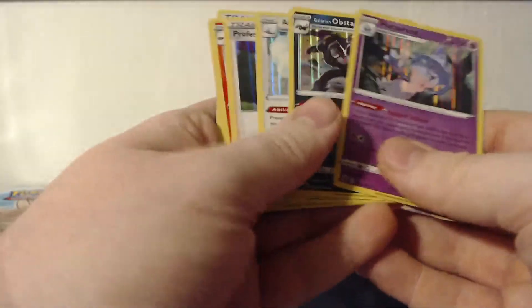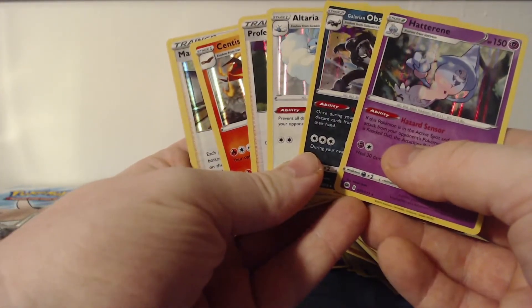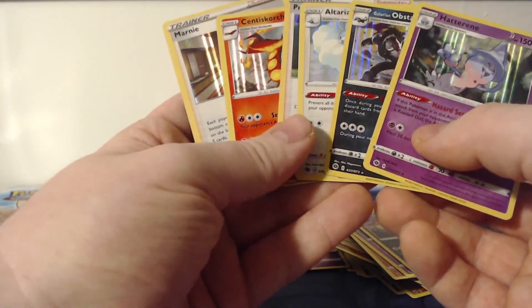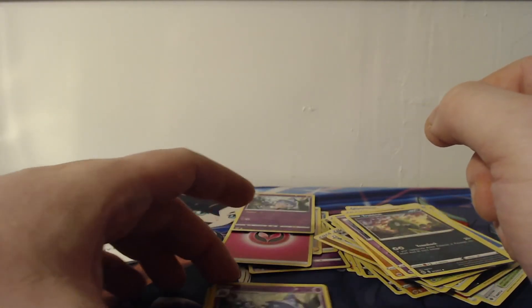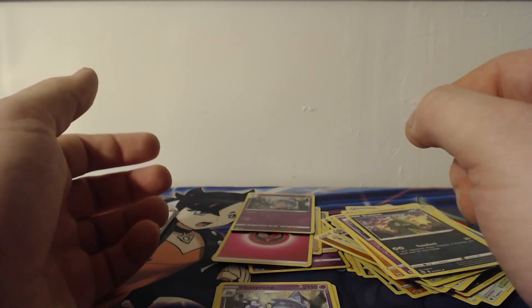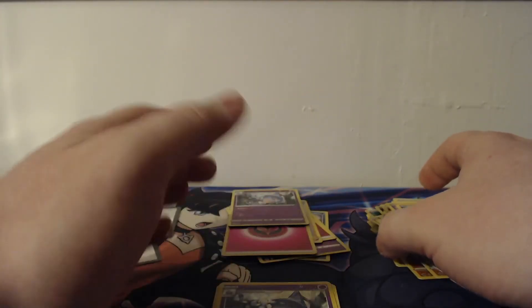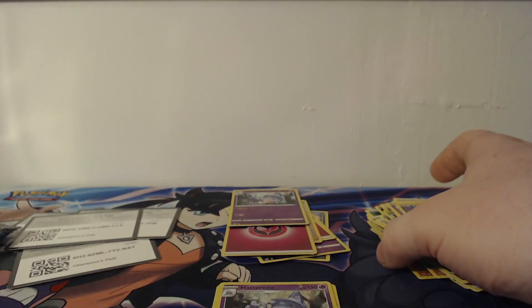So no big pulls from today's sets of cards — this is basically all I've got today: a Hatterene, Obstagoon, Alteria, Professor's Research, Centiskorch, and a Marnie. Nothing amazing. But thank you for watching — make sure to scan the code cards if you need them, and go ahead and leave a like, comment and subscribe. I'll see you in the next video — till next time.